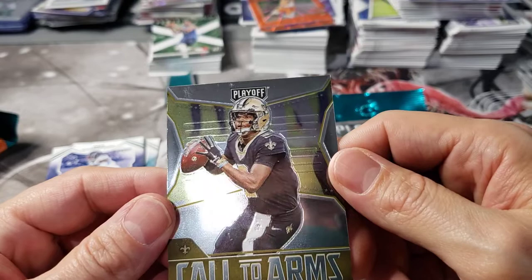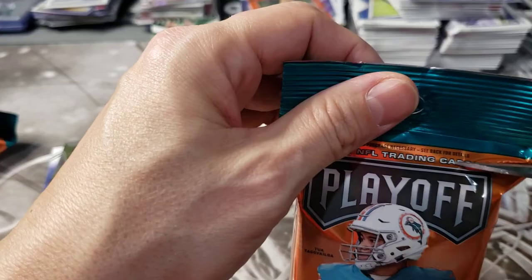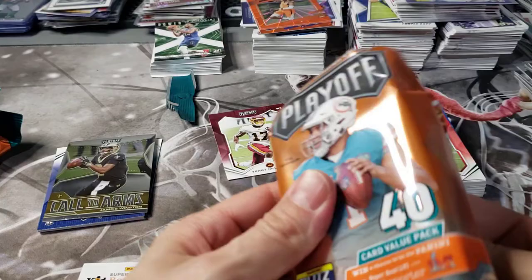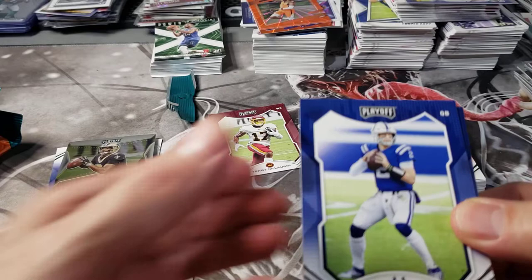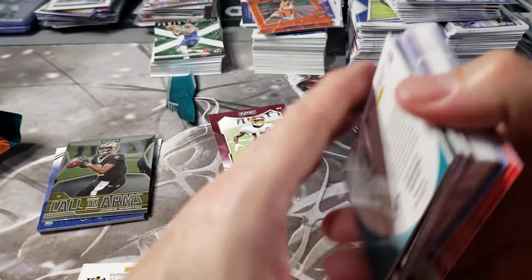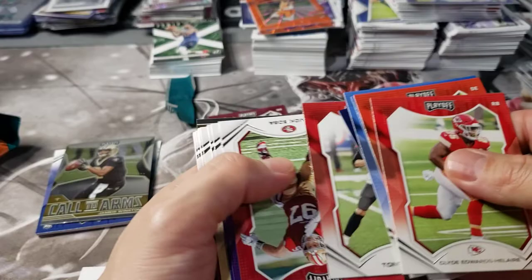This Jameis Winston's got all sorts of surface issues on it. The surface issues on chrome cards lately have just been terrible - Mosaic especially. The print lines are a huge issue on Mosaic. I've sent four cards back on eBay recently because of print lining, and people don't notice it and don't put it in the description - it drives me crazy. Never buy cards loaded up with print lines because you can't see them in photos. All right, six million base cards again.